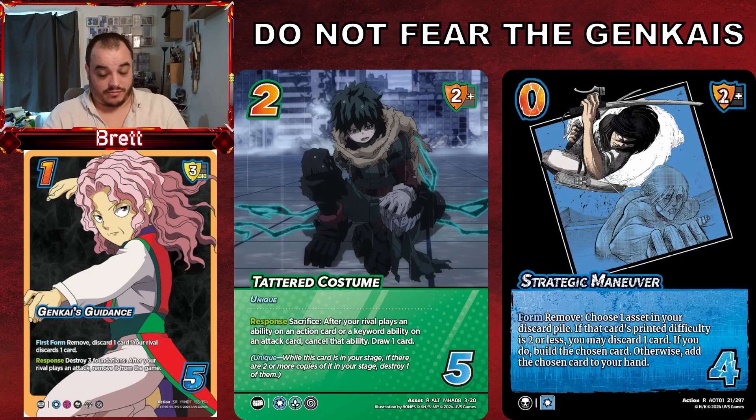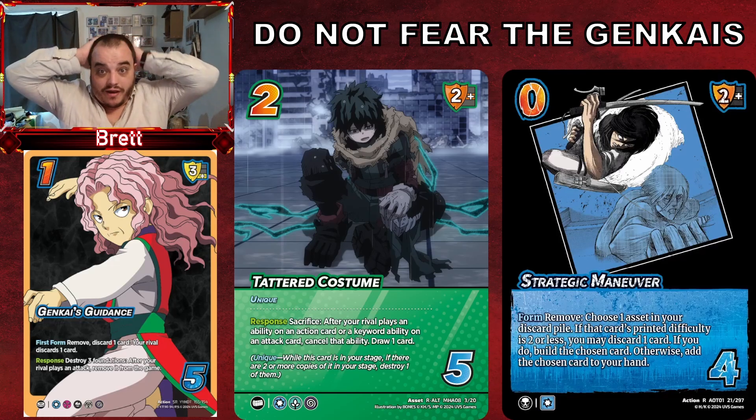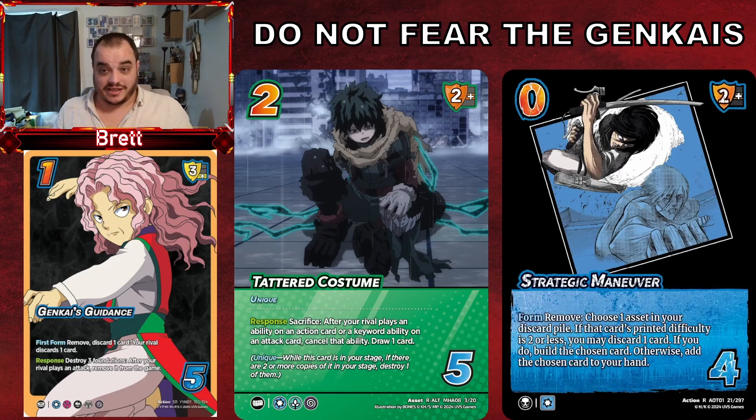As soon as it comes back around to my turn, or on my next form, I rebuild Tattered Costume — that is unbelievably nasty. Being able to lock your opponent out of their defensive strategy is huge. You can say, 'Yeah, you may have Genkai's, you may have Breaker — but they're not touching me on my turn.' You pop off Breaker, I've got Tattered Costume, I use Strategic Maneuver to bring it back, play my next attack, you go Breaker again — I cancel again, play my next attack. I've just gotten through my turn without messing about with my checks because this asset is so powerful.